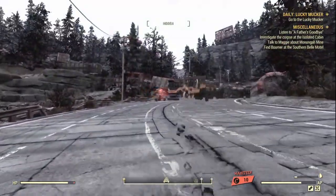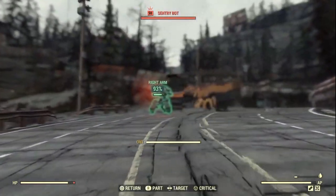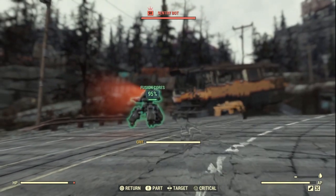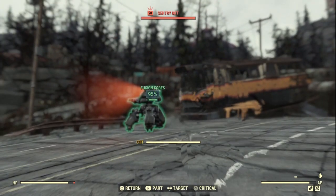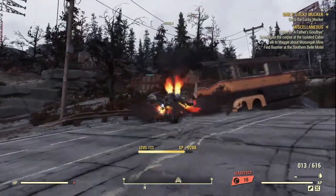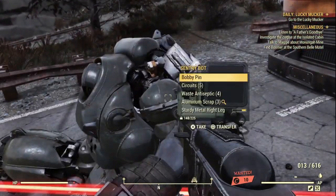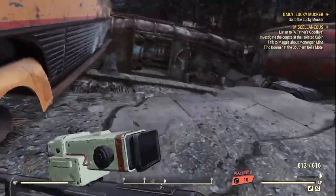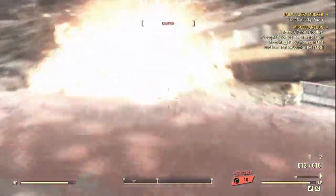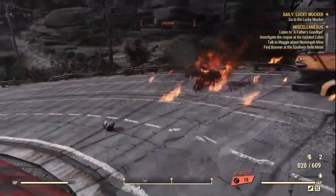And there he is right ahead — you want to aim for his fusion core, that's where his weak point is. Aim for the fusion core and he is down in no time. Then quickly — and I mean quickly — run in, loot, and run back out because he will explode.